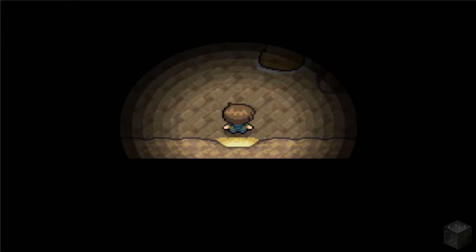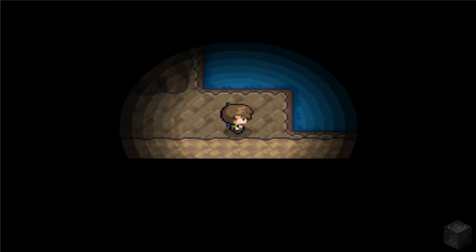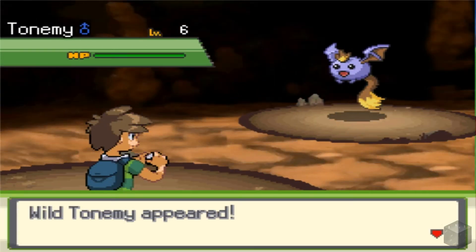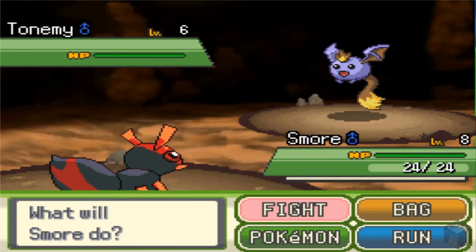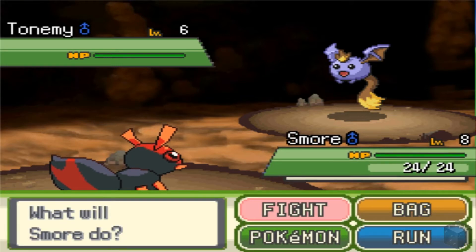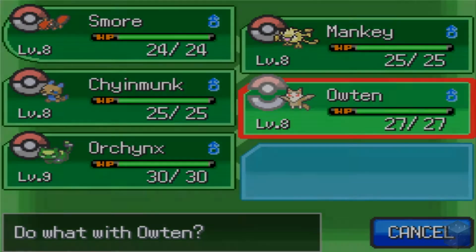We're in Passage Cave. We have our first wild Pokemon encounter of this area. It is a Tonami, which sounds suspiciously like Zubat. I'm guessing it's a flying type, so you're probably not going to be good for this fight. Let's go with Outen, I guess.